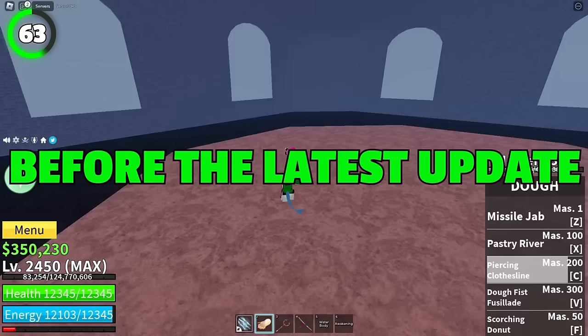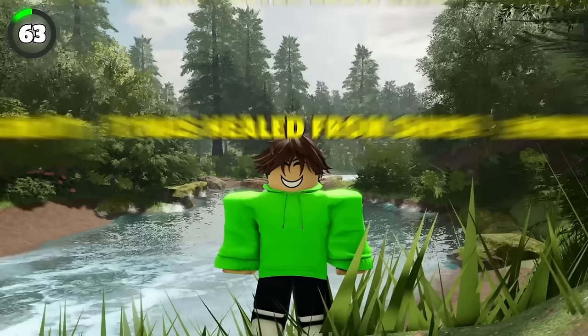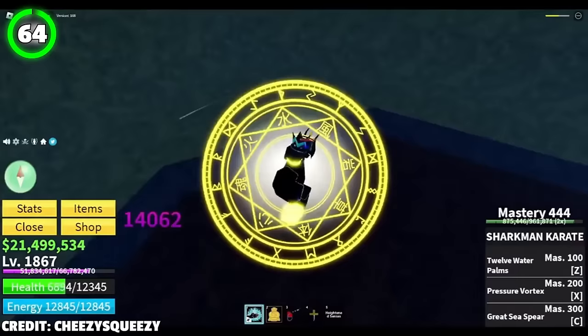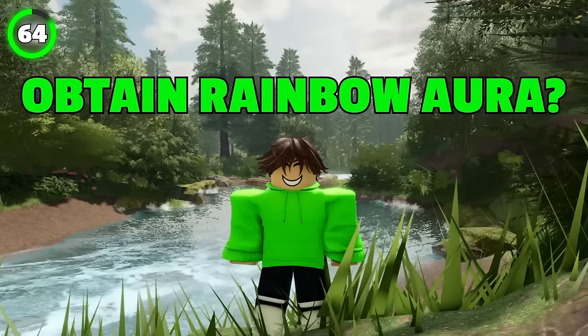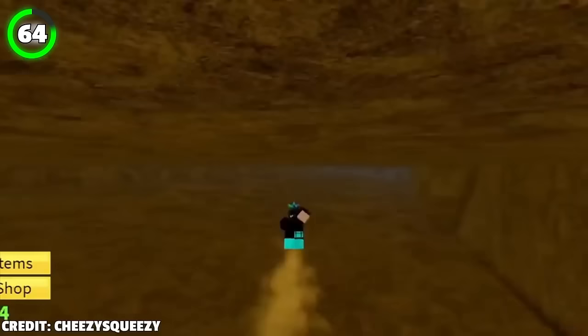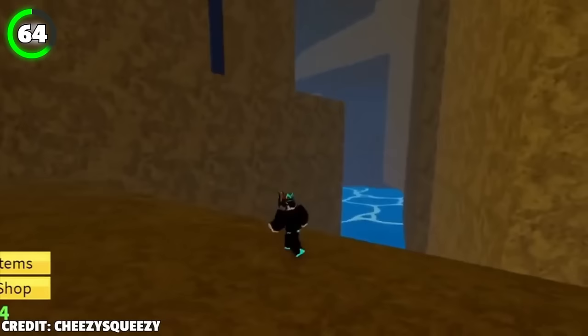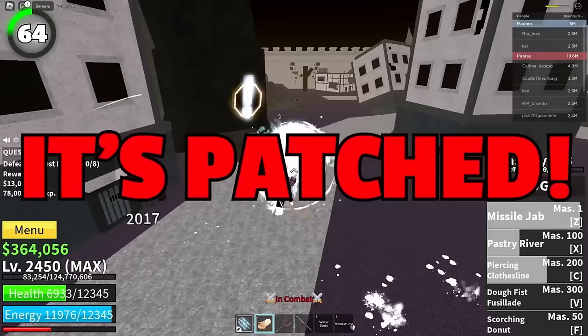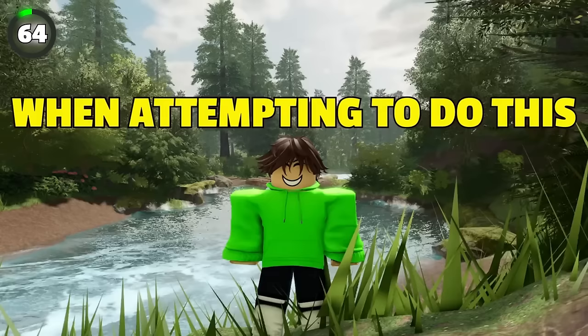Soul Guitar is currently the only mythical gun in the game. The gun uses energy, and before the latest Ghost Event update, the Soul Guitar was healed from ships — but this no longer happens. Did you know about the glitch that made it possible to kill the Beautiful Pirate and obtain Rainbow Aura? You had to go to Hydra Island, flash step into a secret room, then use flash step again into Beautiful Pirate domain. However, this glitch has now been patched — you'll be teleported out if you don't have Beautiful Pirate's domain unlocked.